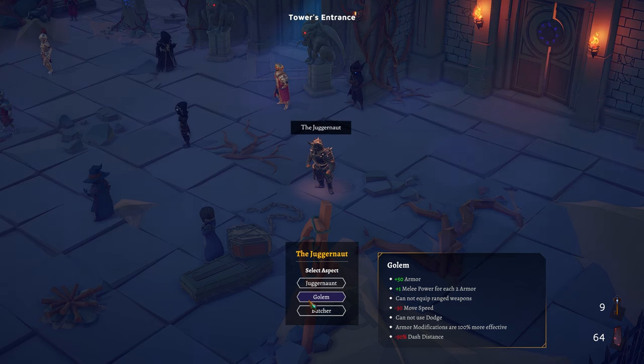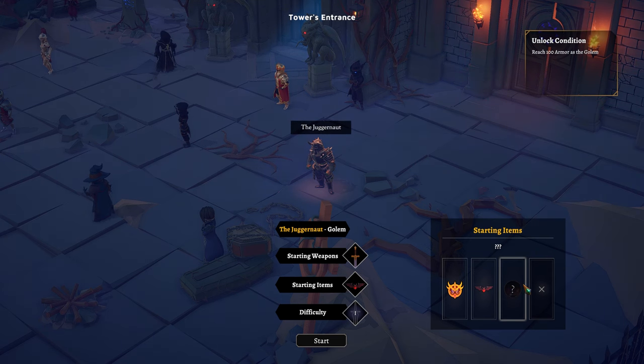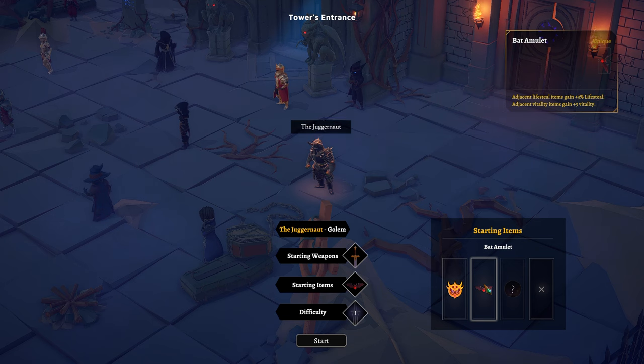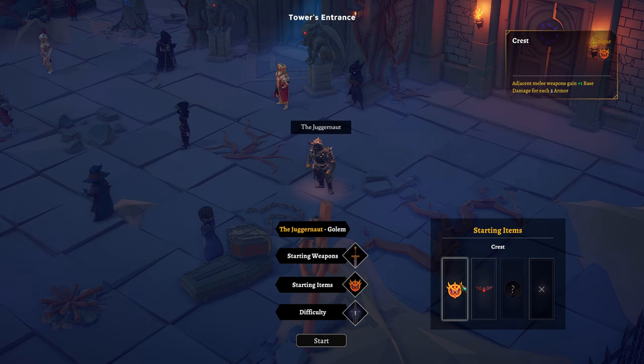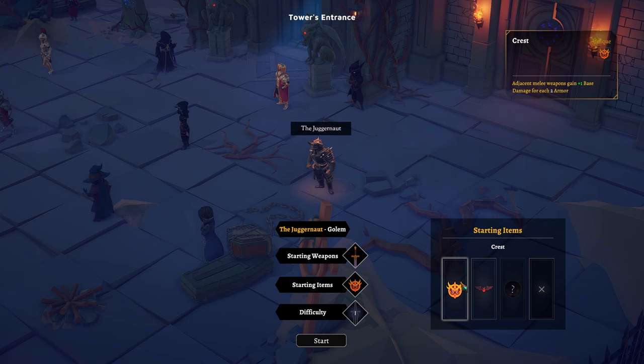Golem gets 50 armor — that's a lot. You get one melee power for every two armor, so you straight out the gate get 25 melee power, which is kind of good. Move speed is reduced by 30%, you can't dodge, no ranged weapons, but armor mods are doubled. Our goal is to get 100 armor for his relic, and then we can get the crest which adds base damage for every two armor, or the bat amulet which gives lifesteal. We're gonna go crest.